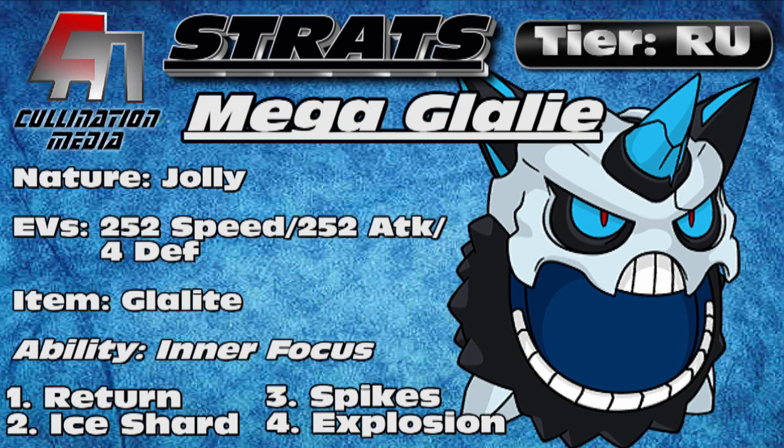For the ability, Inner Focus does help against Fake Out users, so you can absorb the Fake Out and fire off your own attack, which can help you get a free Mega Evolution off in some cases. After you Mega Evolve, you don't have Inner Focus anymore. You have the Refrigerate ability, which helps turn your Normal-type moves into Ice-type moves and boost the power slightly.